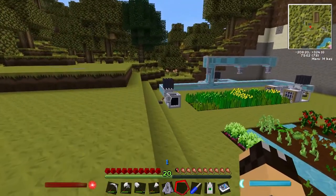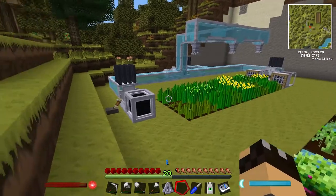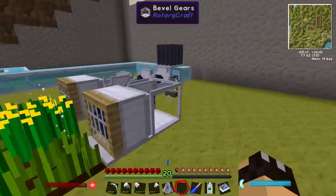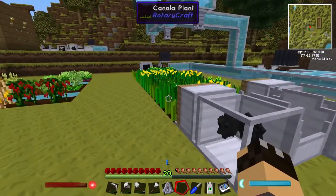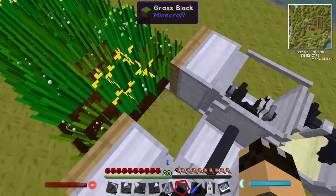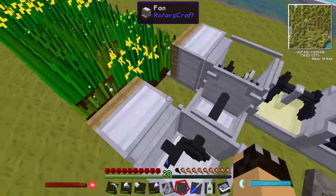Hello there guys and welcome back to the semi-automated farm on my Feed the Beast Horizon server. If you remember last time I was trying to get this fan setup working so that I could get the canola seeds automated. What I decided to do in the end was remove the middle fan, because technically I only needed one fan. One fan in the middle would have been absolutely fine.